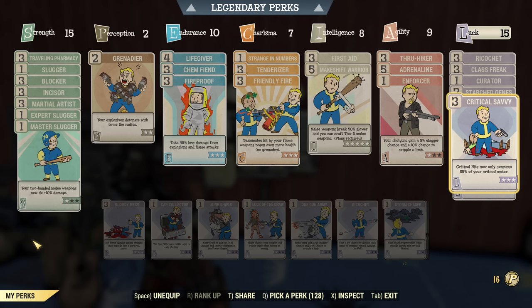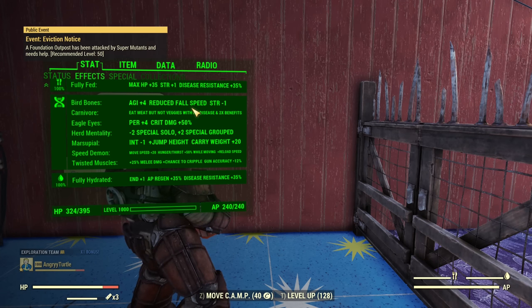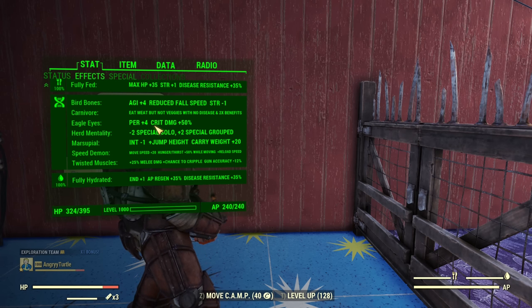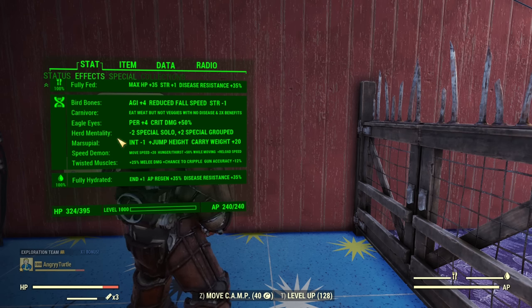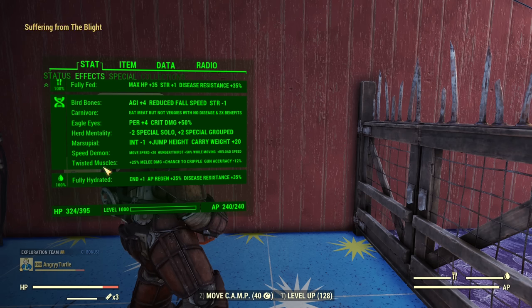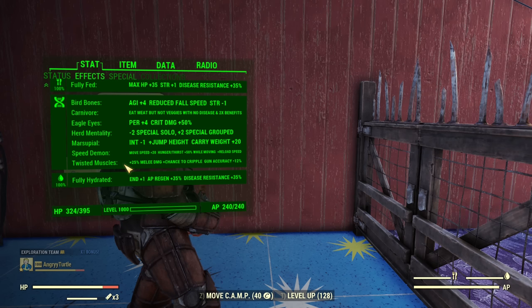For mutations: Bird Bones is necessary to avoid the power armor super-landing animation — we don't want that. Carnivore doubles all the melee boosts we get. Eagle Eyes deducts one Strength but gives extra crit damage, so it's worth it if you want to use VATS. Current Mentality gives extra SPECIAL when grouped, Marsupial for jumping, Speed Demon for speed, and Twisted Muscles for even more damage — Twisted Muscles is very important with any melee build.